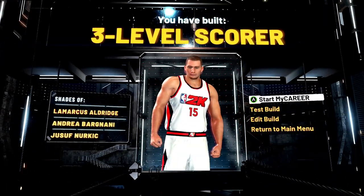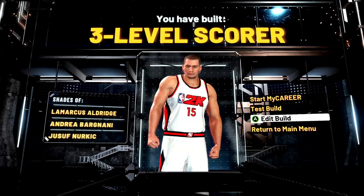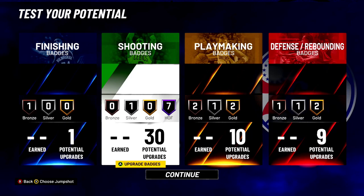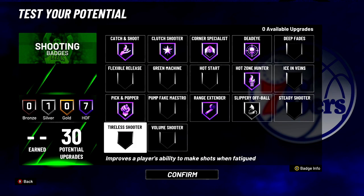If you make this build at 6'9", which I do recommend, it's going to give you a stretch five — and that's what I have it as. But if you want to be true to Joker, you're going to have to make it at seven foot. For badges, you don't have many finishing badges, so I put it on slithery finisher — I always feel like that's a good default. Anytime you put on slithery, it'll make the guy jump a little bit early, so you can use that when going in for layups. For shooting badges, you can really do anything: catch and shoot, clutch shooter, corner specialist, dead eye, slippery off ball, hot zone hunter, range extending, pick and popper, deep fades, icing your veins, green machine, hot start. You don't even need hot start with this build, especially if you're shooting with the stick.